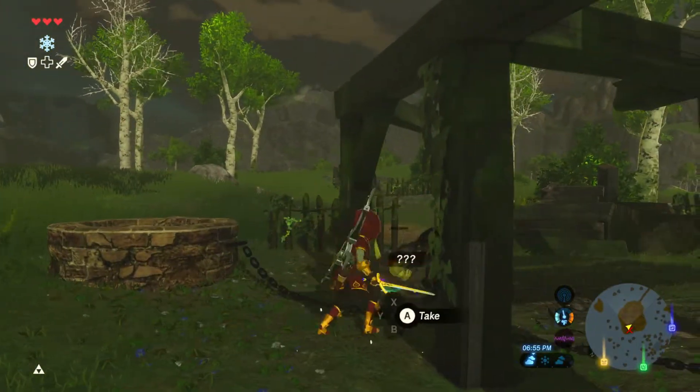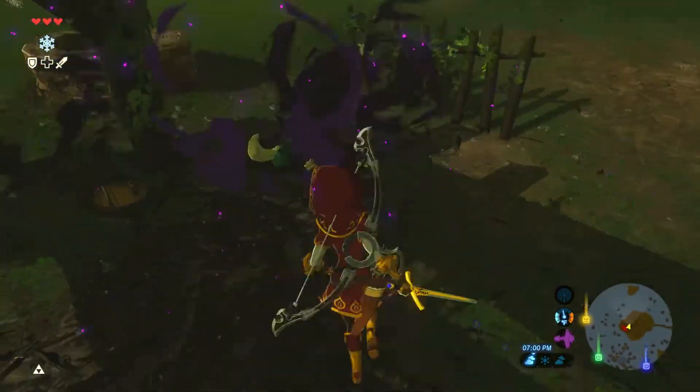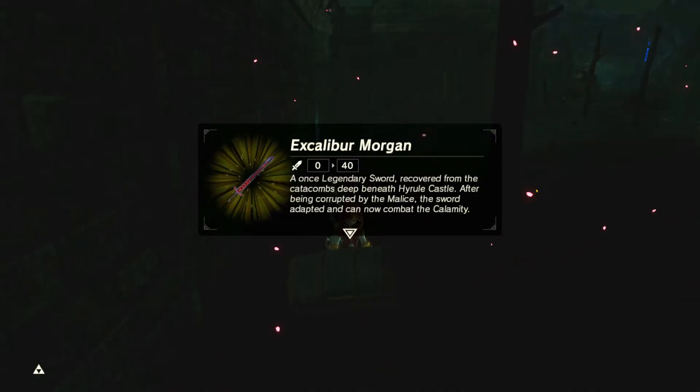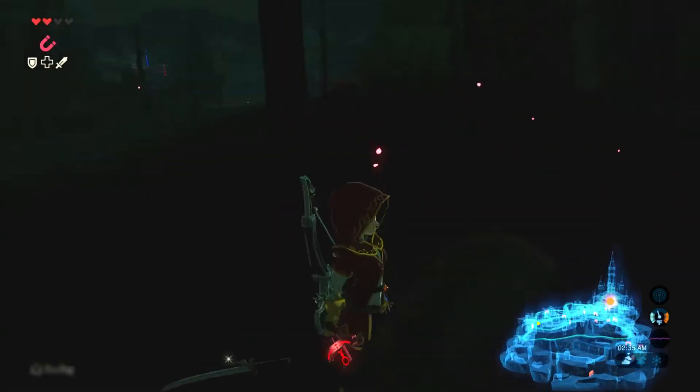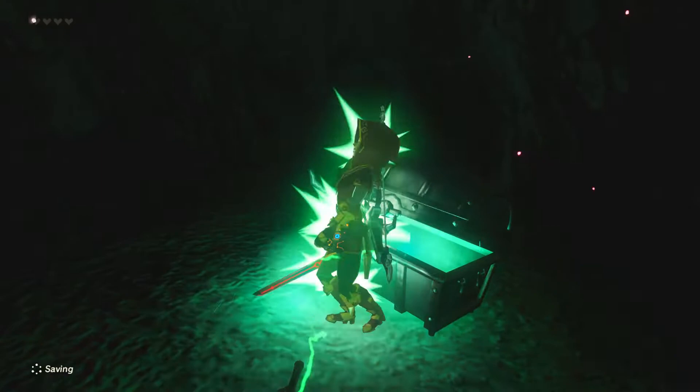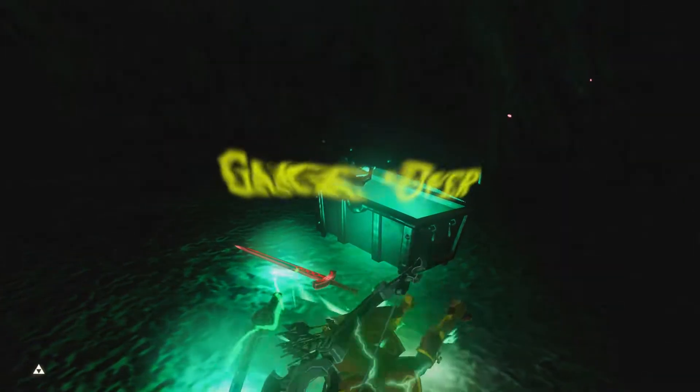Entering Hyrule Castle, you will want to climb to your right side where the garden will be. As you do, go all the way to the top right corner and you're gonna find a chest — and then, okay, I guess it didn't like me.